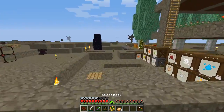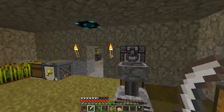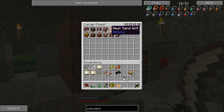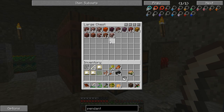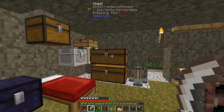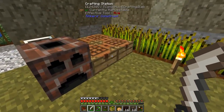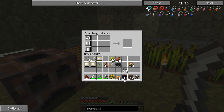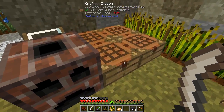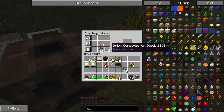Let's just continue with our work and continue with the infernal block — or just infernal thingy. Soul sand and nether brick — so if I take nether brick and soul sand, I get infernal blocks, which is the thing I needed.